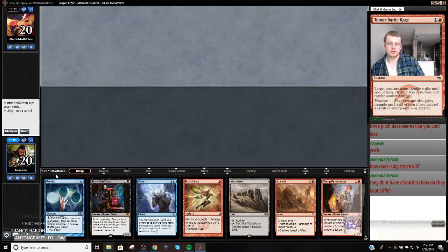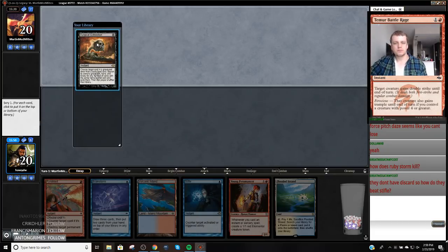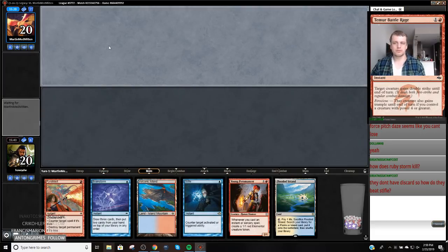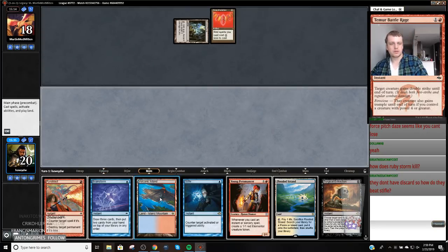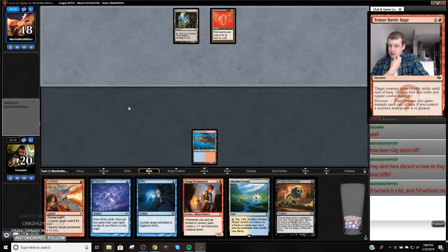We're going to mulligan this one. That's pretty solid. That's got to be okay — or do I want to find counter spells? They're a Past in Flames deck, a Rite of Flame deck. Let's put this on top and we'll probably hold up Stifles and Brainstorm. Ruby Medallion — okay, that could make things difficult. Don't 5-0 without me — I only have 4-1. By going 4-1 in this league I'll be really happy, then I'll be qualified.